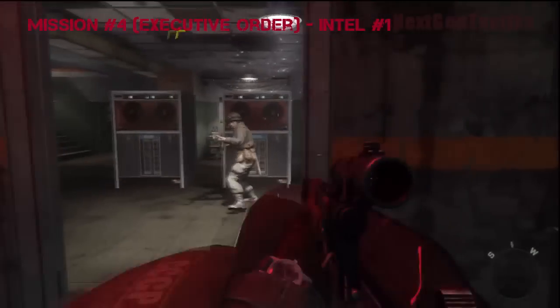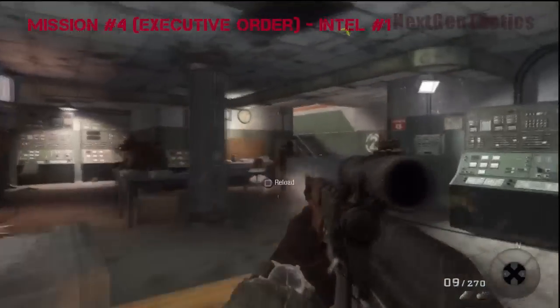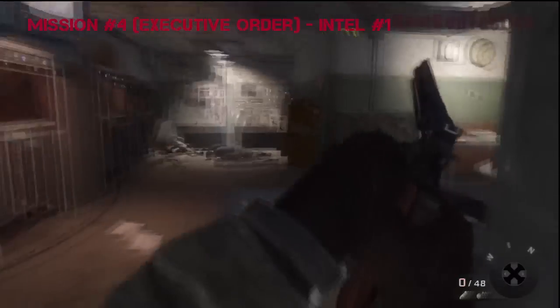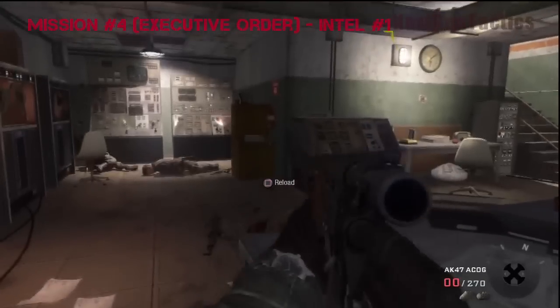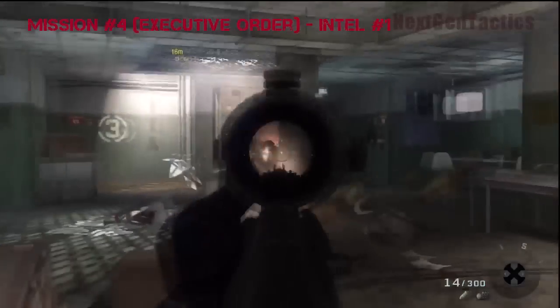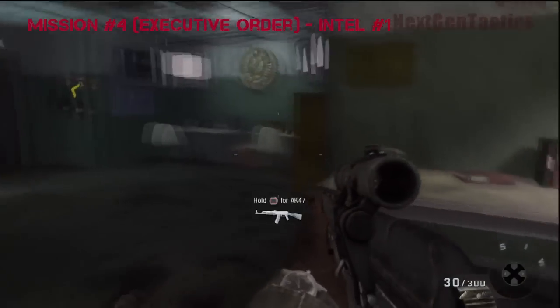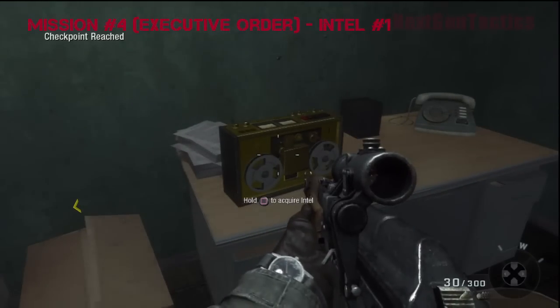Mission number four — you're going to break into this room. After you've gotten to the building, Bowman and Weaver are going to take the two guards at the front. You come up to the second floor, clear these guys out, then go up to the third floor. The Intel is located on the third floor. Do not go up the ladder — if you go up the ladder, you may not be able to get back down. Before you go up the ladder, pick up the Intel; it's over on a desk on the right-hand side.